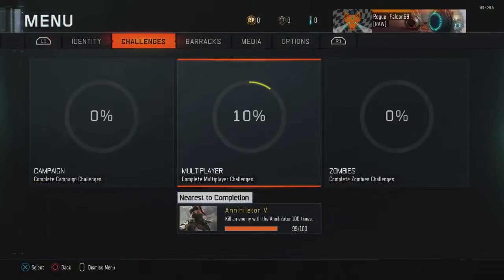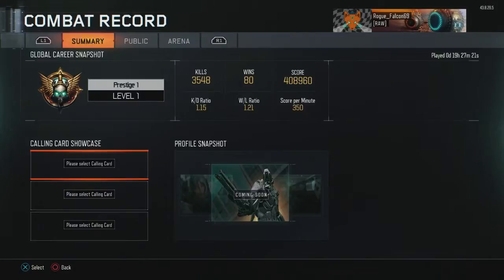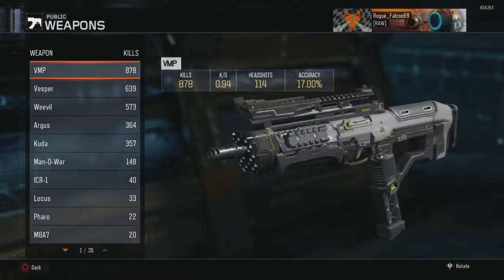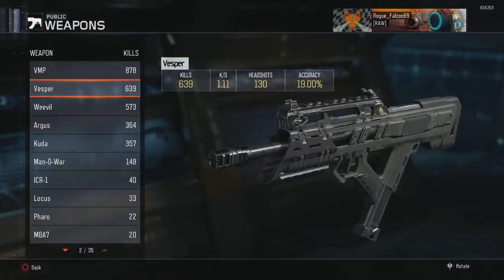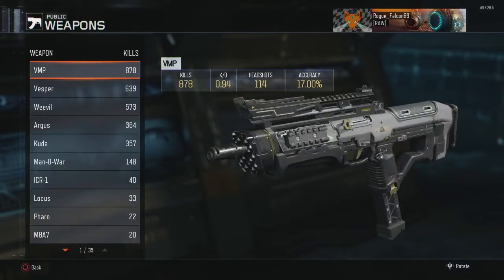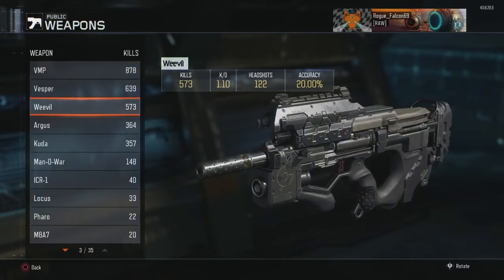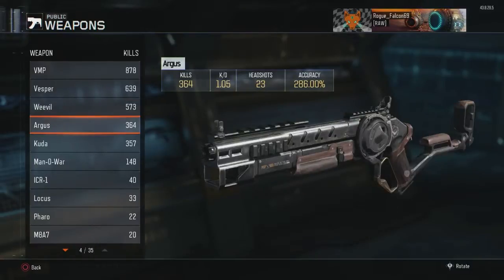Going back to Barracks, Combat Record. My deadliest weapon right now is the VMP with a 0.94 KD. The Vesper has a 1.11 KD with 130 headshots, and 114 headshots with the VMP. The Weevil has 122 headshots and a 1.10 KD, and the Argus is 1.05 with 23 headshots.